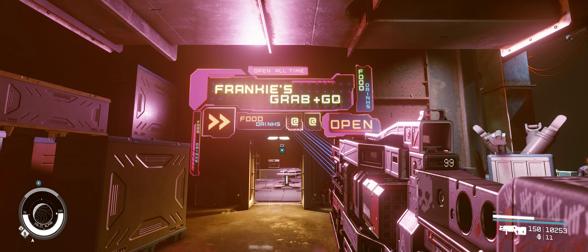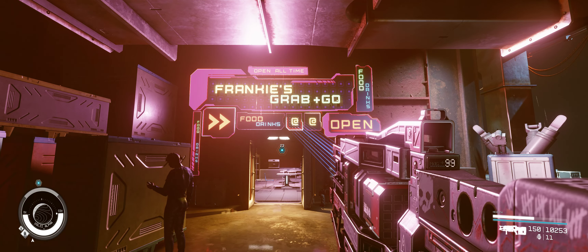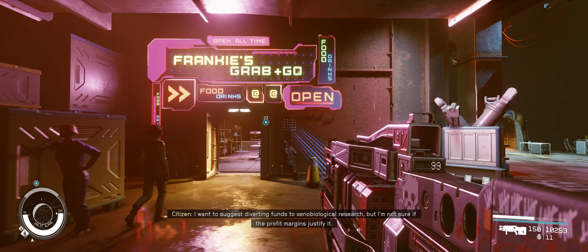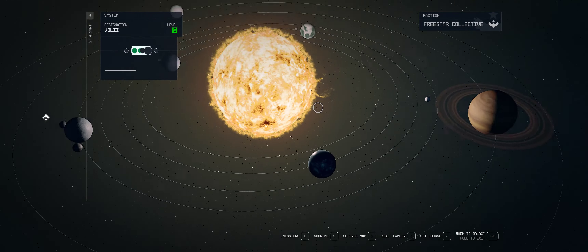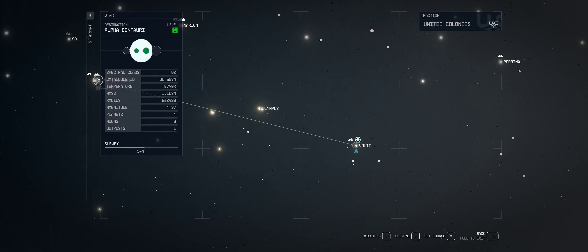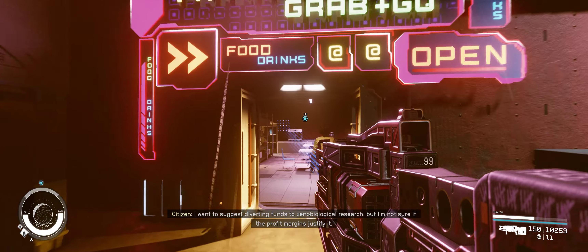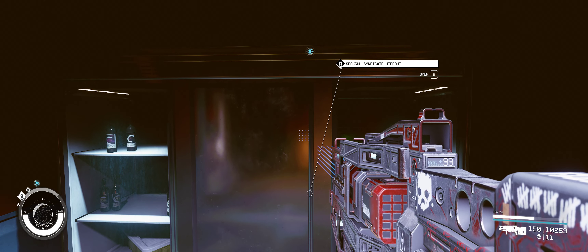What's good, Space Cowboy Zero here, bringing you another quick magazine location. Currently in the city of Neon, we are about to head into the Syndicate Den. The Syndicate Den is in the back of Frankie's Grab and Go, which is on the EBB side of Neon. Neon City is on Volii Alpha in the Volii system, pretty close — just about south-southeast of Alpha Centauri, one quick jump. Once you get over to EBB side, head to Frankie's Grab and Go, and in the back you'll find the secret entrance into the Ryujin Syndicate hideout.